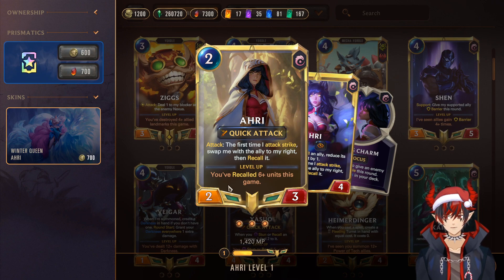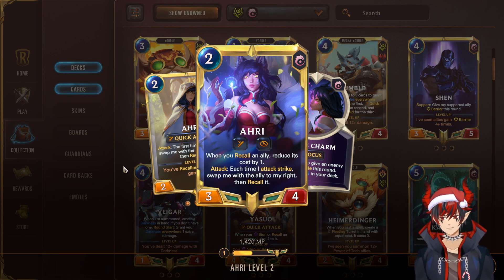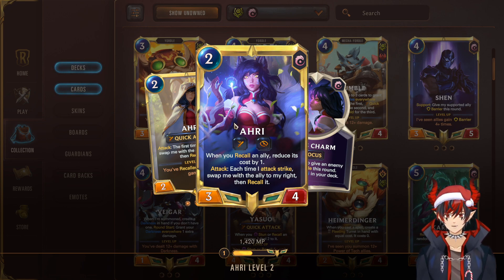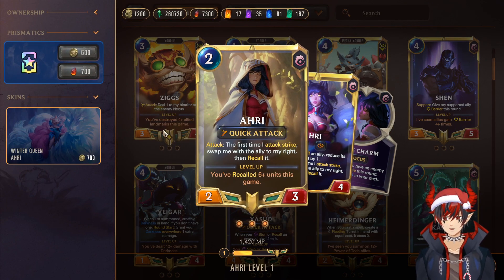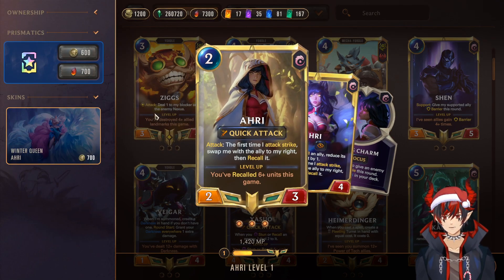Next, we have Ahri, our other champion. Ahri is really interesting because she has a lot of recall synergy built into her kit, and also highly benefits from having a bunch of elusives next to her. The way she works is if you put her on the far left, she'll attack and then recall the unit to the right of her and attack again in its place — and she'll do that infinitely, as long as the units don't get recalled or go anywhere. I've never seen a mechanic quite like this; it actually fits her play style and thematic from League. It's really exciting how they transitioned it into Legends of Runeterra.